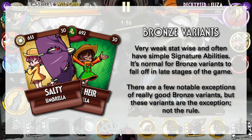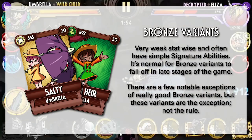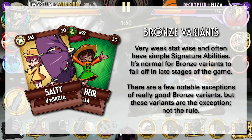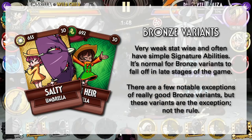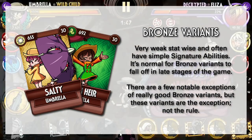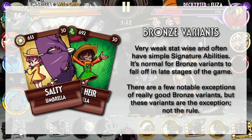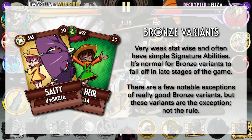They will usually lose against Diamond-tier defenders. While there are some Bronze variants that really stand out and can hold themselves well even in the late game, these variants are pretty much the exception and not the rule. It usually takes a very powerful signature ability to carry them through the late game and overcome their weak stat distribution.